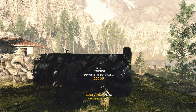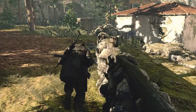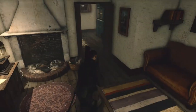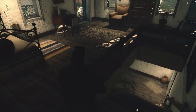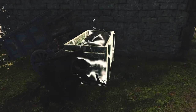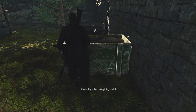All objectives are complete. Now I just need to go back and shoot the bridge. First let's get some ammo and search this house. There needs to be some ammo here or something. Tell me there's nothing in this house — how rude. Guess I grabbed everything useful — got some pistol ammo.